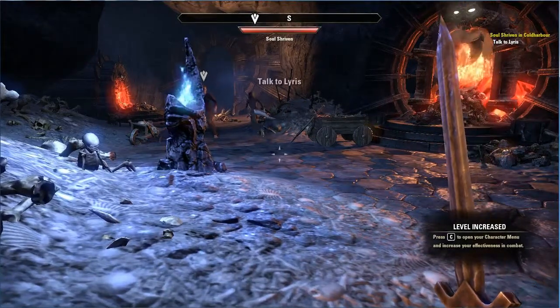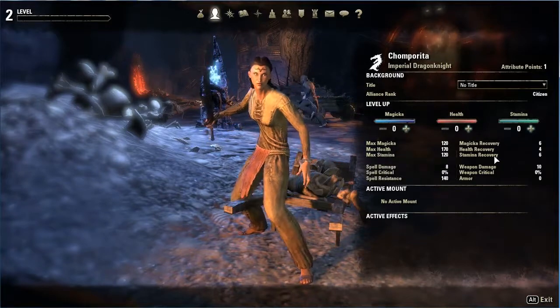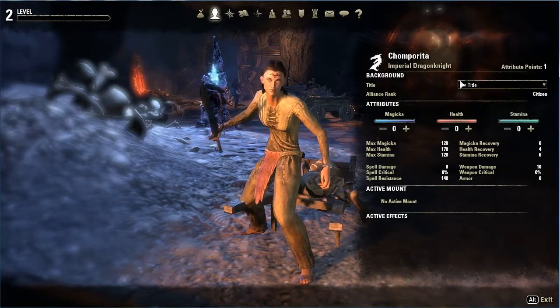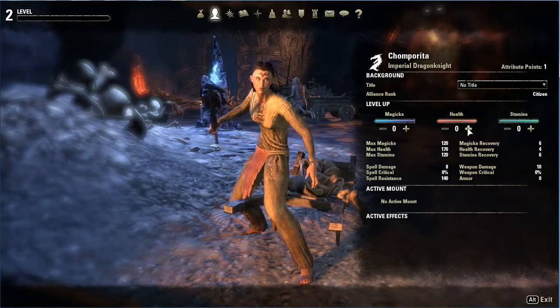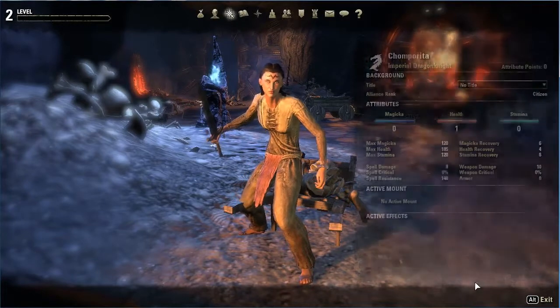Press C to open your character menu and increase your effectiveness in combat. Character stats — oh yeah! Let's upgrade, shall we? I have one attribute point. Alliance rank: citizen. We want stamina or health — let's do health for the first one. Commit points. Awesome.